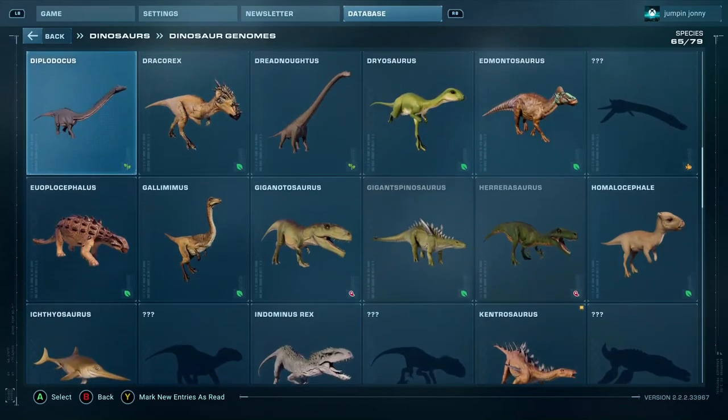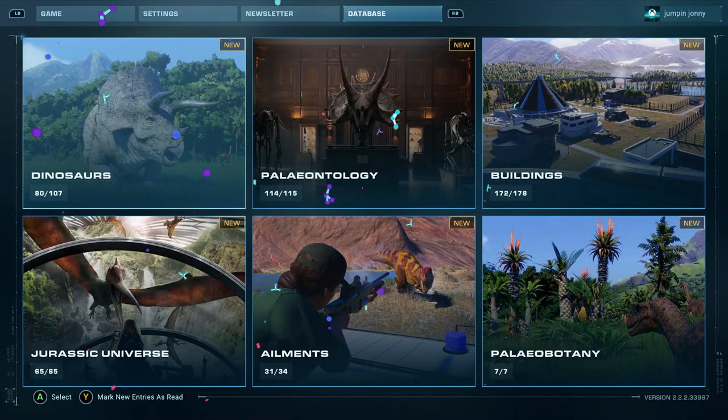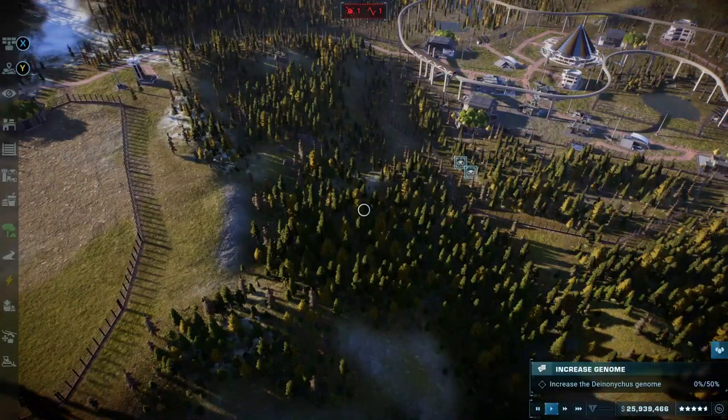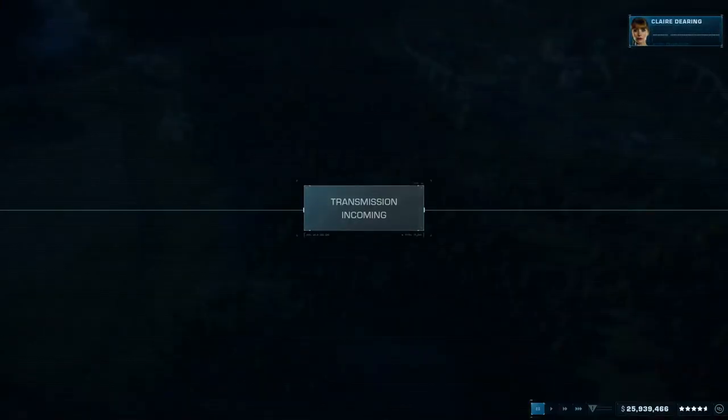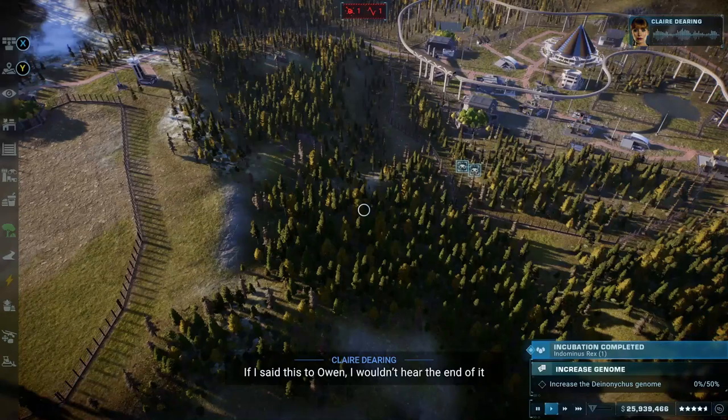A good tip is that for every mode and park you do, apart from the storyline dinosaurs, make sure that when you are researching and putting dinosaurs in your park, it's a new one every time. You can always check your database to see what dinosaurs you have unlocked so far.